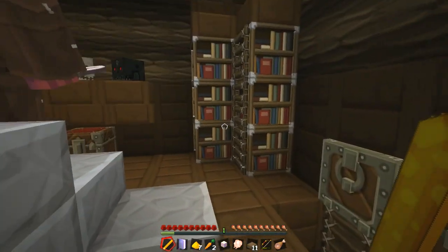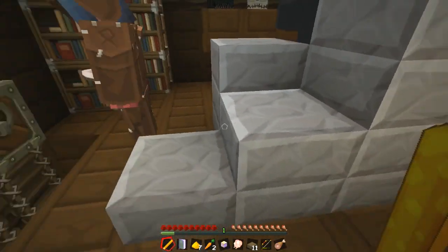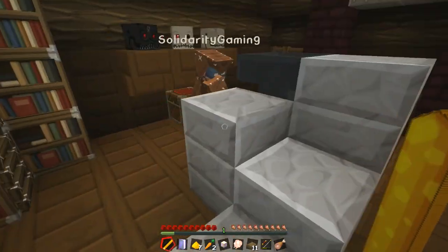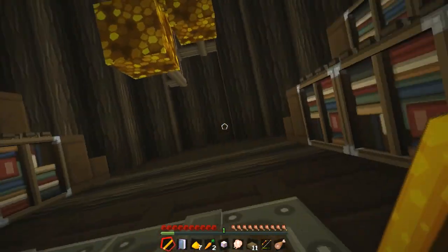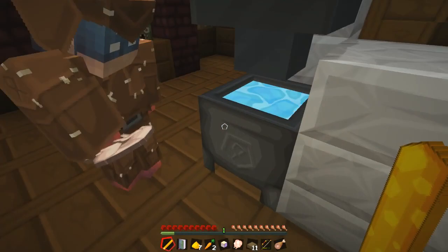We need the nether wart now. So we need to find nether wart and the slime ball. Slime ball's here — they're all in here. In the hopper.